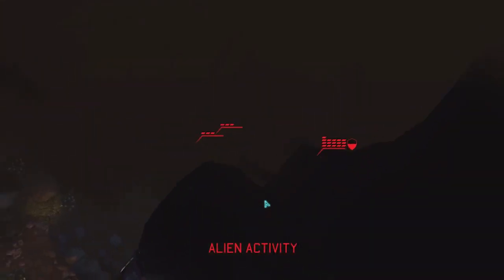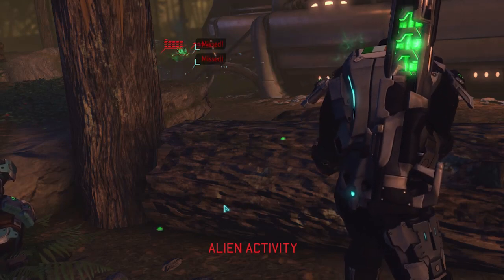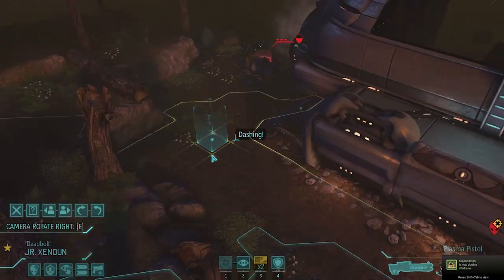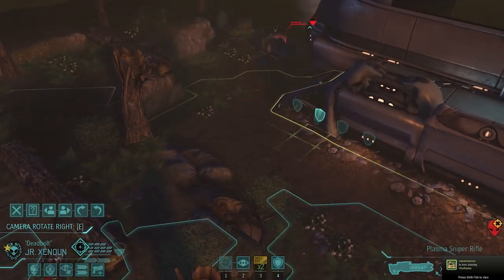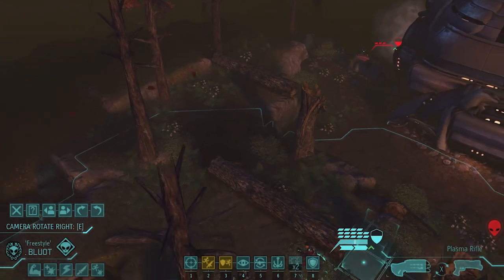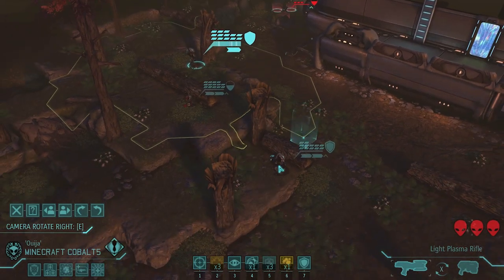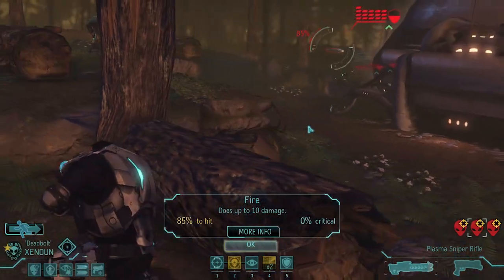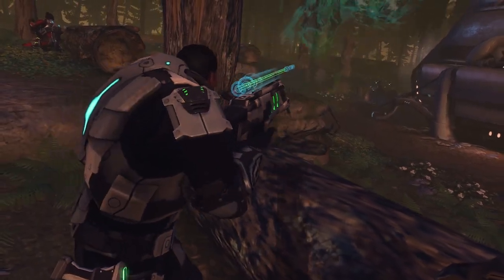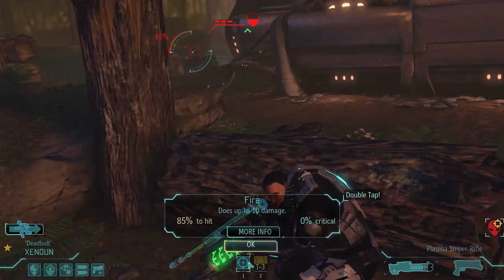Here we go - death disc. Well, it's not really death disc - their death, not mine. It's out of range, so I can't see it. Blout, going to have to ask you to move a little closer. Maybe Cobalt can use it. There we go, we got eyes on it. Batter up. One shot - blam, that thing's gone. That thing's no threat at all - it's gone.